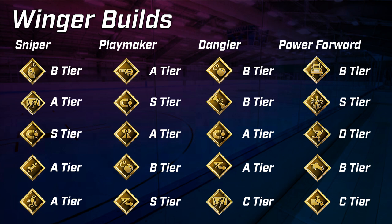Playmaker is basically the same thing. Puck on a String is B-tier simply because there are a lot of strong playmaker zone abilities right now — all of them look to either increase passing, increase pass assist, or help with receiving pucks via Magnetic or Elite Edges, which is such a strong ability right now. Puck on a String is kind of outclassed by these, but it is still usable, which is why it's B-tier rather than C or D.